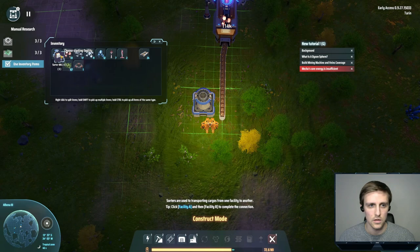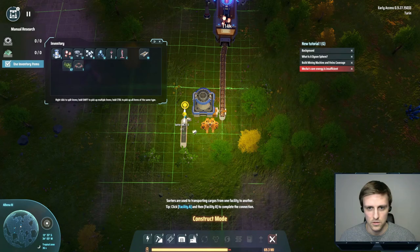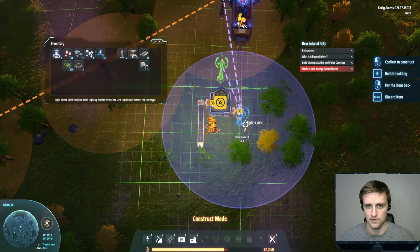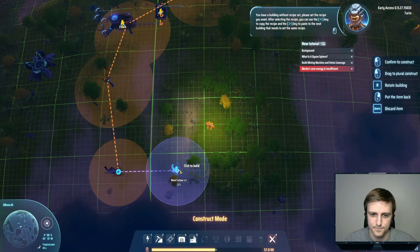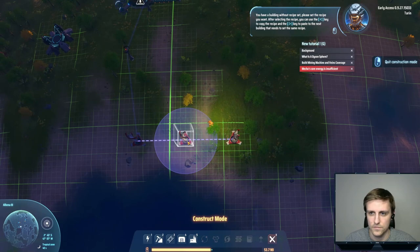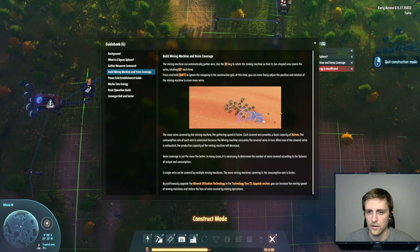We're going to have our smelter here. We're going to have one of these coming from here to here, and then belts coming out from here. I need one of my Tesla towers coming over here, and I need to set up those wind turbines I had created. You have a building without recipe set — please set the recipe you want. We'll put these as close as we can. Generation capacity, demand — there's a kind of energy display there, which is good.